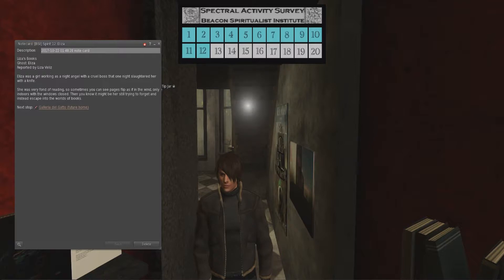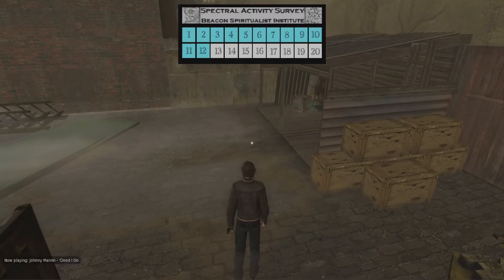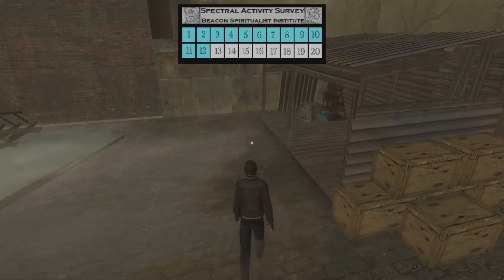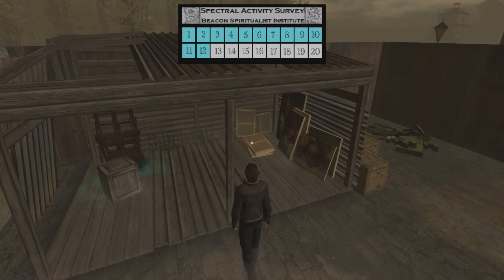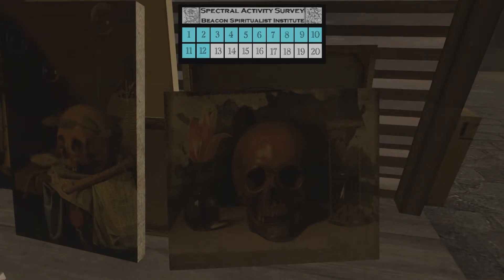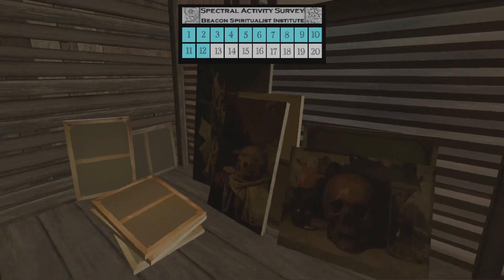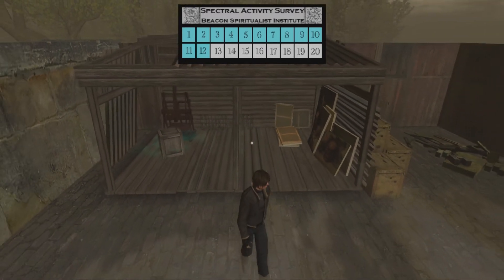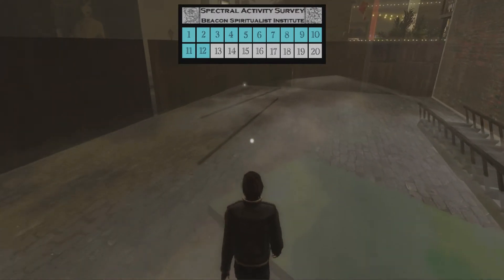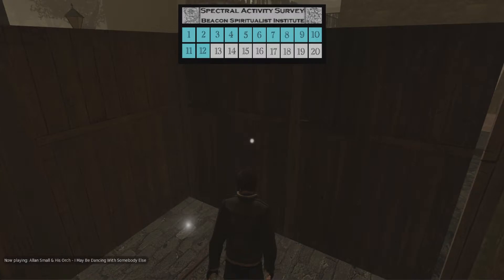Next stop: Galleria Del Gato — Future Home. When they meant 'Future Home,' they weren't kidding, because there's nothing here yet — not until they put everything together. Here's some paintings already, and more when everything's put together. We are looking for ghosties, and there's a ghostie right over there. Hi, ghostie — you are grabbed.